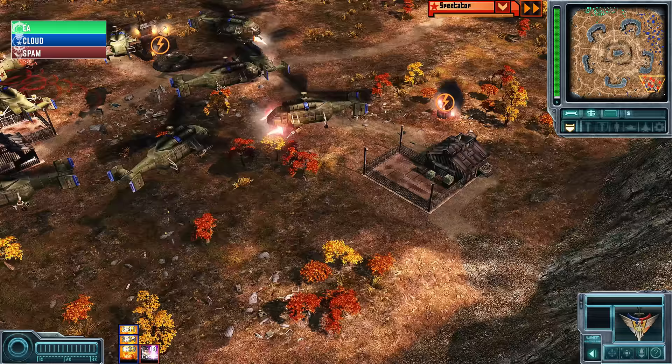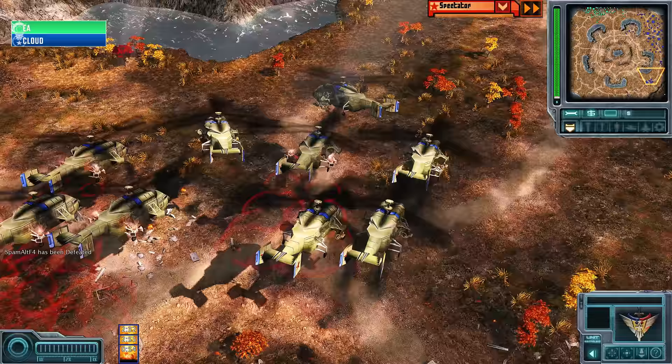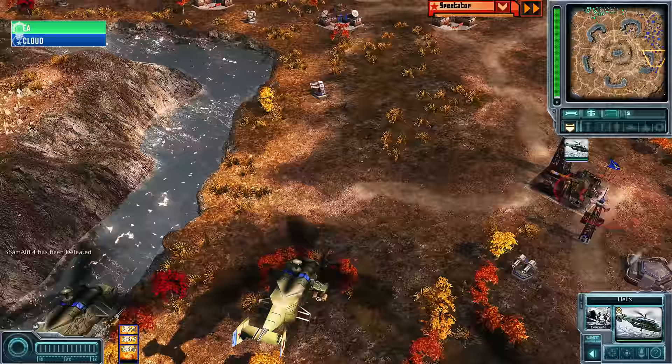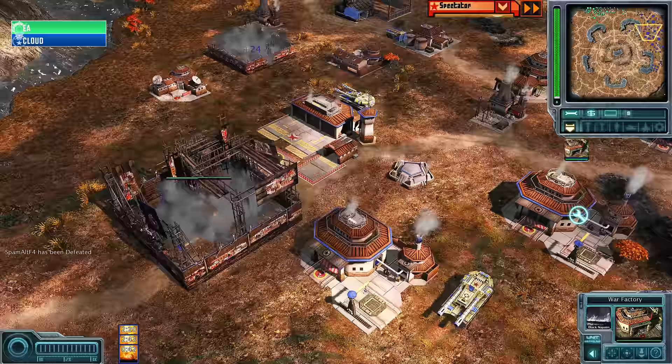A fire sale is beginning — it looks like Spam might be out of the game, alt-F4-ing himself as his last particle cannon goes down. Spam has been defeated. It's now down to Cloud and EA — GLA Toxin versus China Nuke. Who will reign supreme?